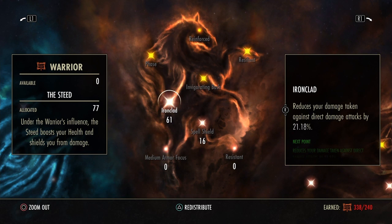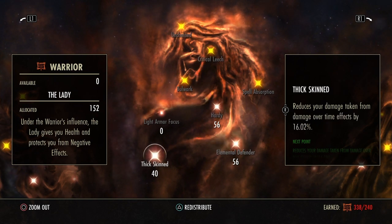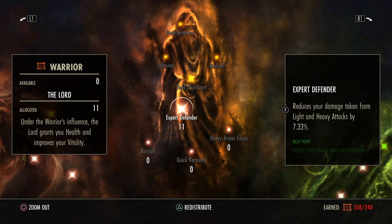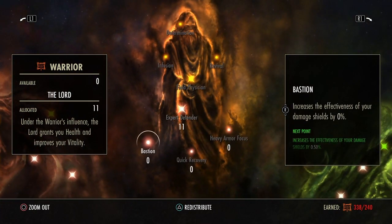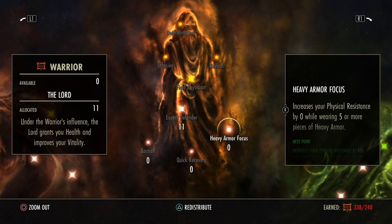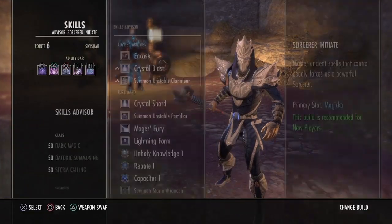For the red tree, we have 61 points into Ironclad, 16 into Spell Shield, 56 into Elemental Defender, 40 into Thick Skinned, and 11 into Expert Defender — because there are a lot of melee adds doing light and heavy attacks, and combined with another hit you could take enough damage to be one-shot. You don't have to invest heavily in Spell Shield or Thick Skinned, and could pump Bastion, but I don't feel that's needed with Ice Heart and the Sorcerer's large shields from the Necropotence set.